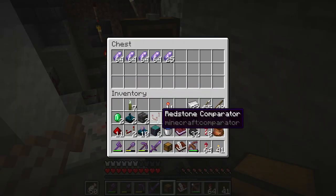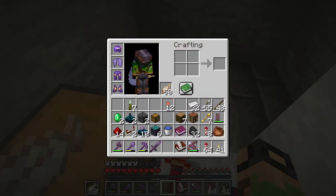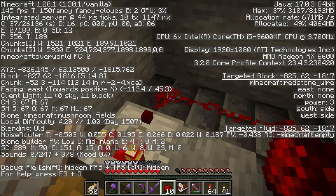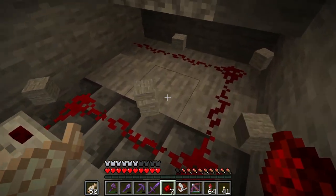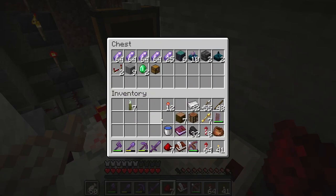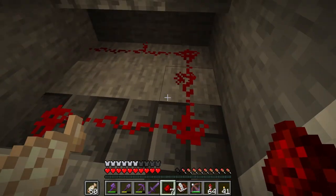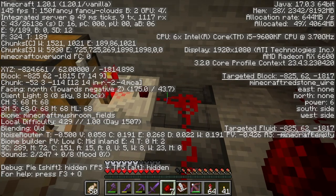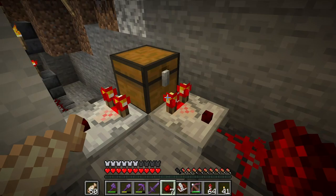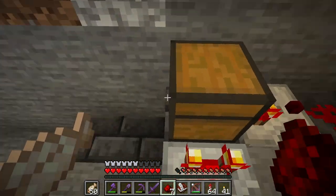We can reduce the amount of space required by just putting a block that a comparator can get a signal out of. If we do this, the comparator is sending a signal, but you need a lot of items for a chest to send a very large signal. We would just have to spam it full of items and do that for every single microcircuit. So that's not very practical. We need a block that a comparator can get a signal out of that's more practical than this.